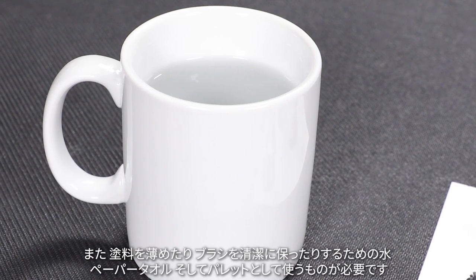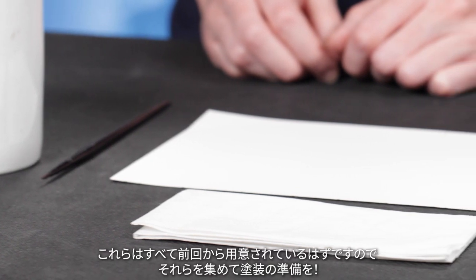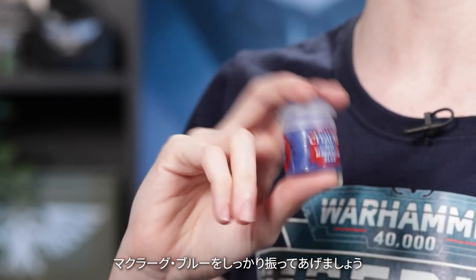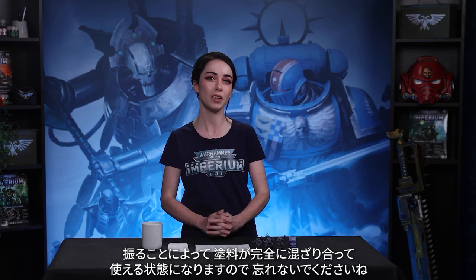You won't need your Runelord Brass for the Space Marines. You'll also need some fresh water to thin your paints and keep your brush clean, some paper towels and something to use as a palette. You should have all this from last time. Gather it all up and get ready to paint. We're going to get all the Space Marine models base coated the same way you did for your Necrons last time — you have four models to do, your three Assault Intercessors and your Primaris Lieutenant. Give your Macragge Blue a good shake to make sure the paint is thoroughly mixed and ready to use.